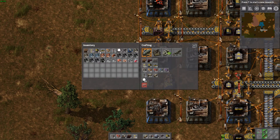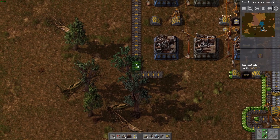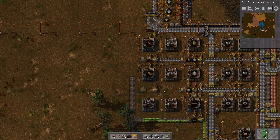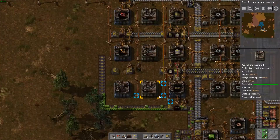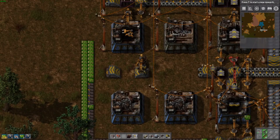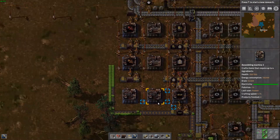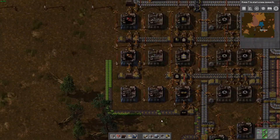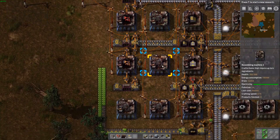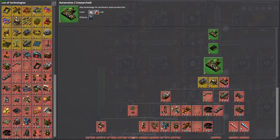These blue inserters for sure do need green circuits, so let's put a line up here — it's just going to loop around. Red does not need that though. Can we make red belts yet? No. Let's get some research going while we're kind of building some stuff.